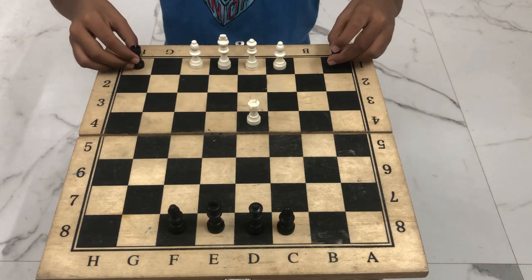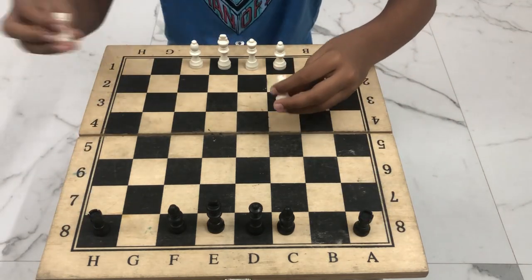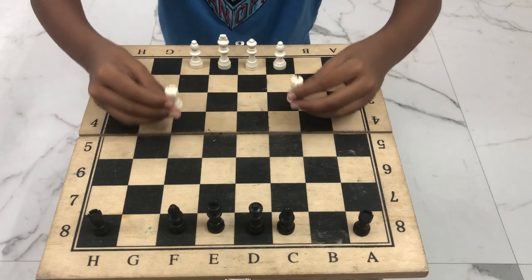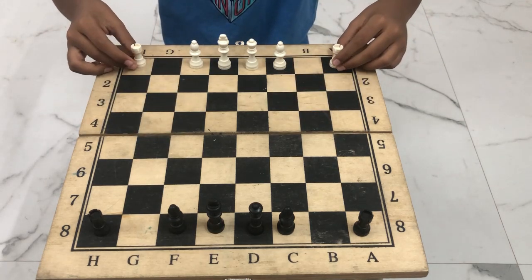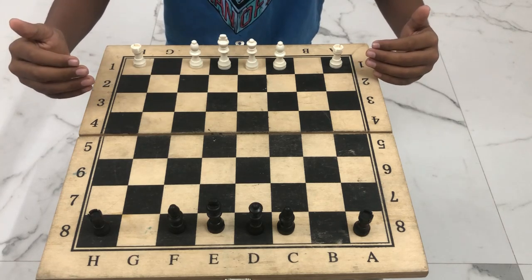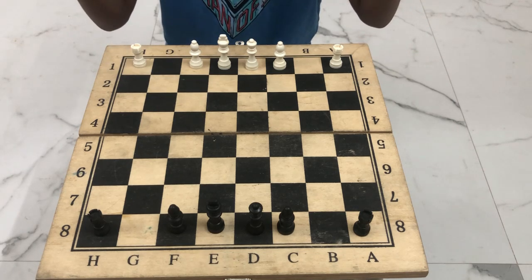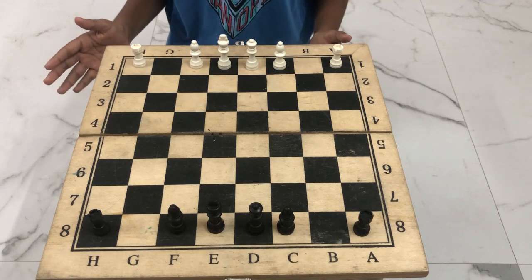Rooks are used in endgames, which means the end of the game, where they're very crucial for trapping the king. They're also very important for defending your pieces during the beginning of the game — so like a defender early on, and like an attacker as you move on in the game.